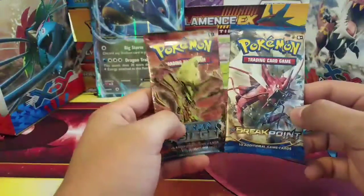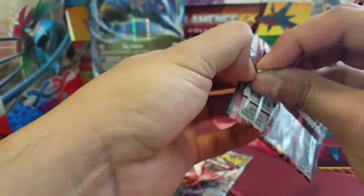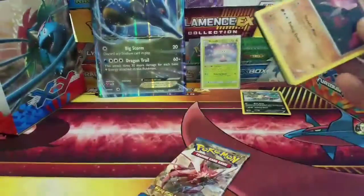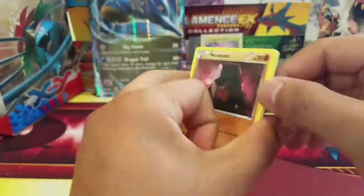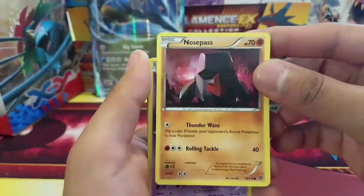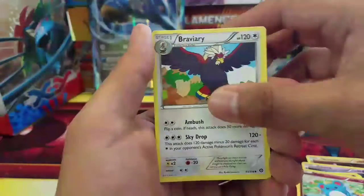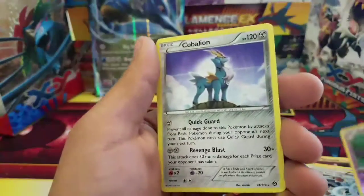We still have two packs left. I will be ecstatic if we pull a Gyarados EX out of Breakpoint or even a Mega. On to Steam Siege — we have a Nosepass that kind of looks like Nigel Thornberry from that one cartoon. Anyways, we also have Ponyta, Marill, Braviary, Nuzleaf, Steelix, Spirit Link, a Lampent uncommon reverse, and the rare is a Cobalion regular rare.